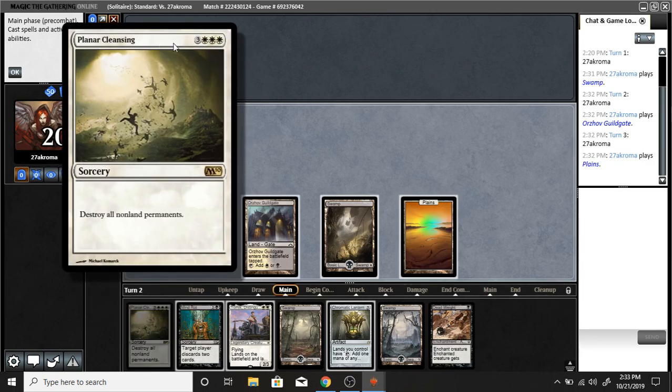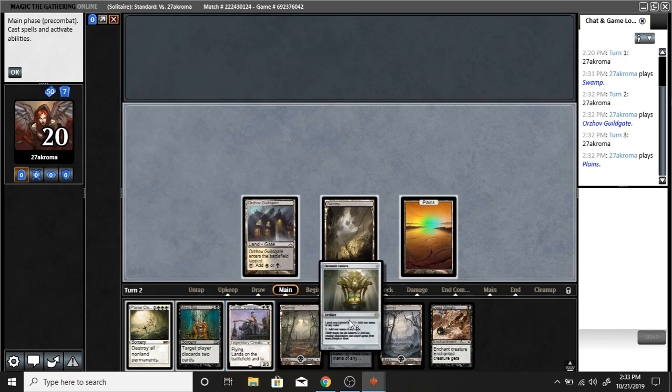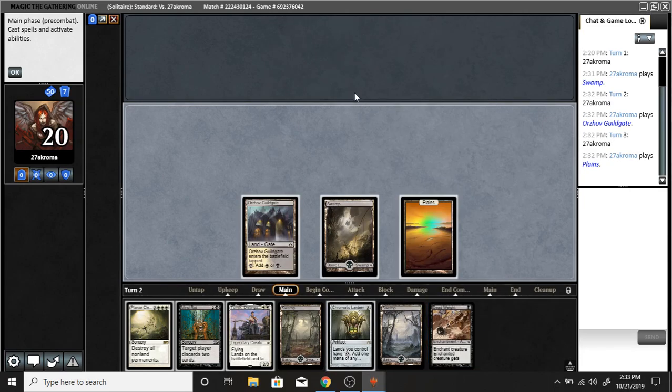So you see this card — Planar Cleansing — you see this number and these icons? This is every single card's casting cost. It will always be up here. Mind Rot — the casting cost is that; for the artifact, the casting cost is that. What that means is that you must have mana to cast that card within those requirements. Mana is the game's currency — your form of resource. The way to obtain mana is usually with lands; lands are made to produce mana. That's like the simplest way to think about it.